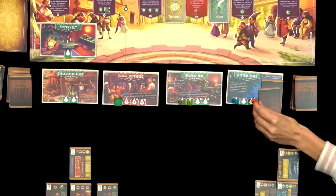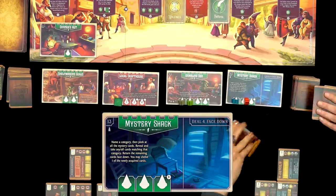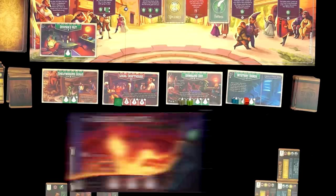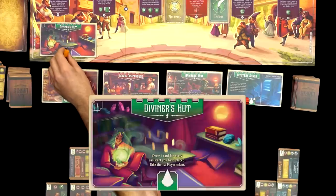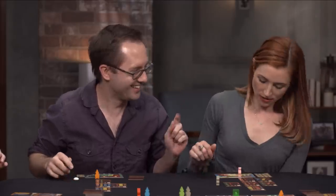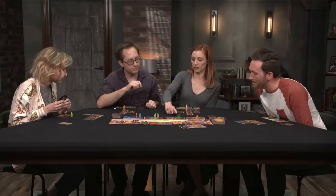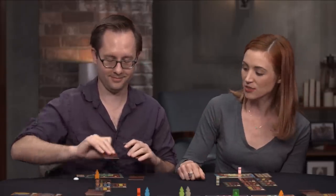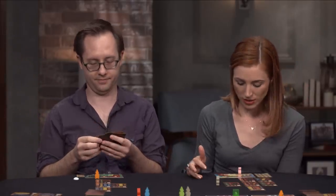Amy wants more cards so she burns the Mystery Shack — using the Fire Imp power to discard all location cards and perform two home actions, drawing two. Clay sends Durpin to the Diviner's Hut to draw cards, noting it makes sense to go there early. Clay draws two cards since his Gelatinous Cube counts as an assistant already placed.